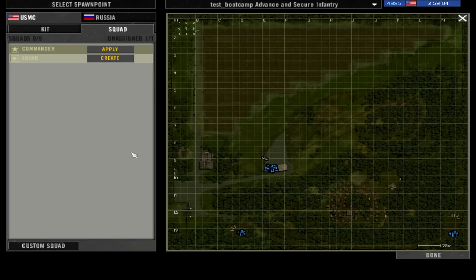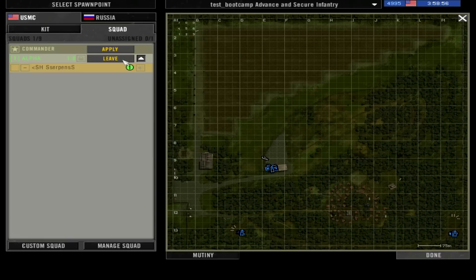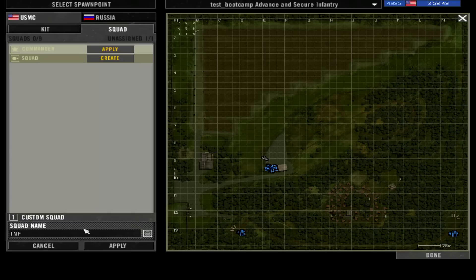You might even start your own squad by creating one. Warning: read the server rules and make sure you create a squad after the time given. You can create a custom squad by writing a name — let's say 'inf', which stands for infantry — and press apply.